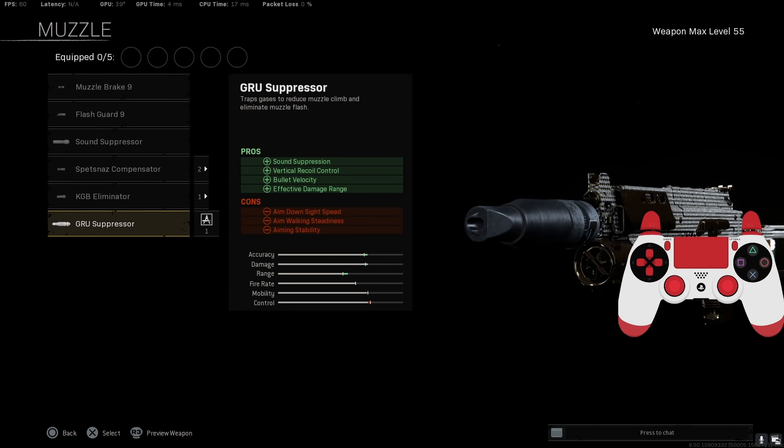Number one, the Muzzle: Gru Suppressor — Sound Suppression, Vertical Recoil Control, Bull Velocity, and Damage Range. Pretty much a must-have on a majority of the colder weapons, especially the Bullfrog. Definitely makes you throw on the Gru.